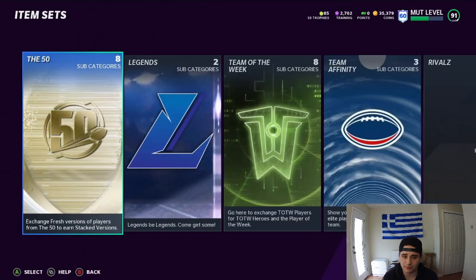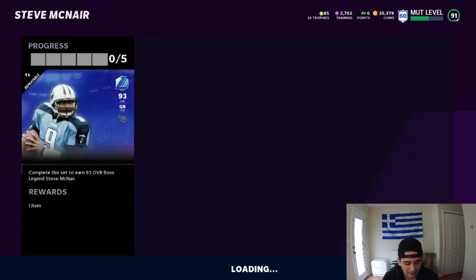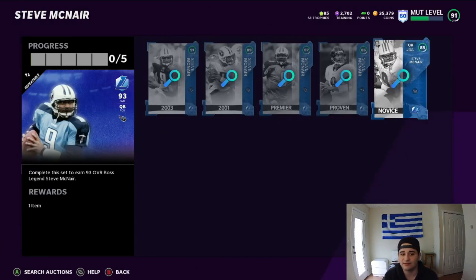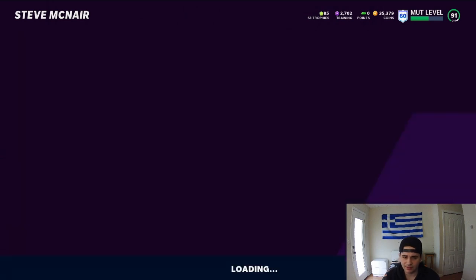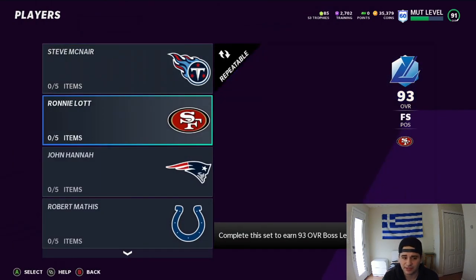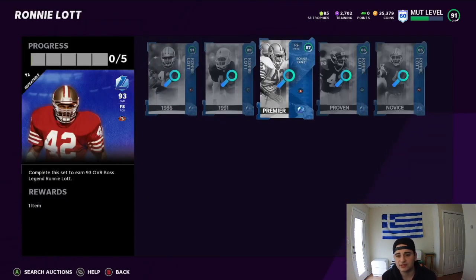This is not a video about my team — this is a video for the legends. Let's go over to sets and check out the new legend sets. Here's Steve McNair — he's got 91, 89, 87, 86, and 85 cards that all go into the set and you receive Steve McNair. Here's the Ronnie Lott — you need the same amount, 91 and 89, for the Ronnie Lott set as well.